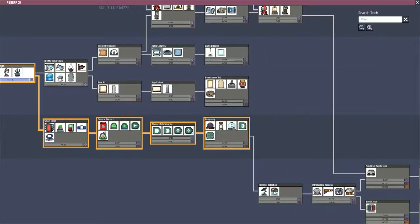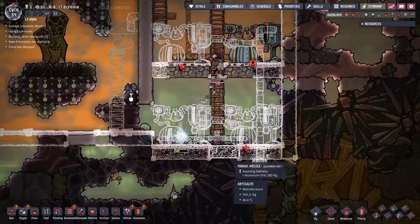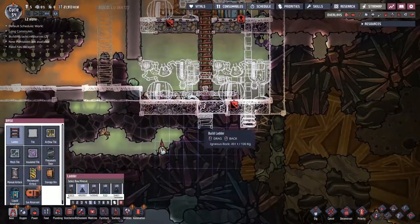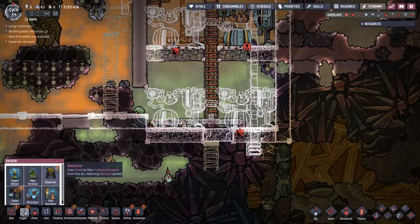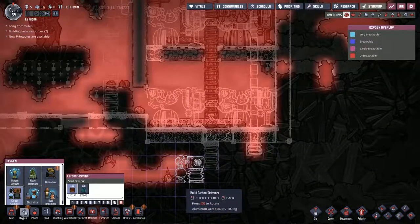It keeps complaining about the lack of research at me, so I'm going to go — all of this, please, just all of it. I want to find a nice easy way down here that doesn't join the two rooms together. We've got the carbon skimmer and this is definitely something that does need to go down here.